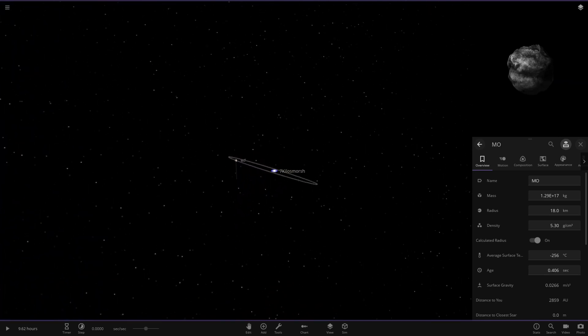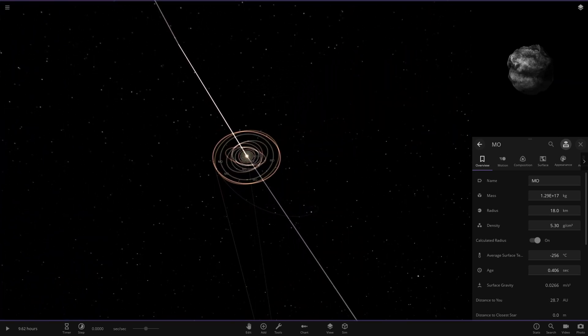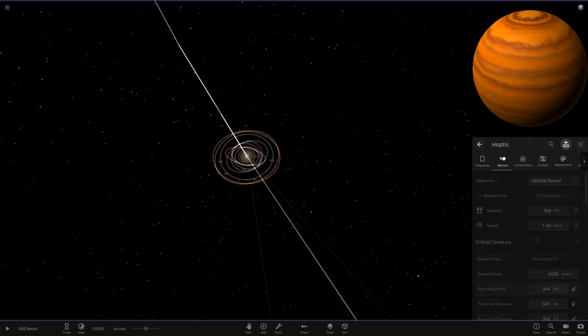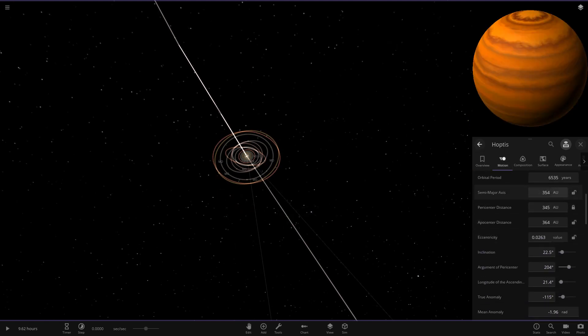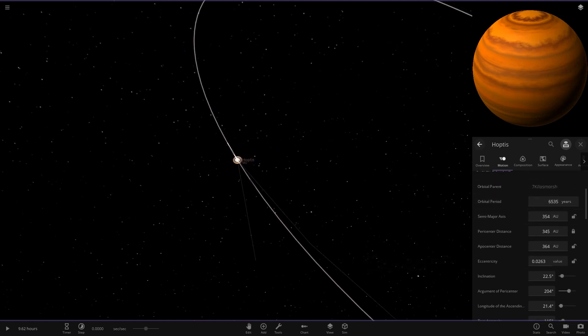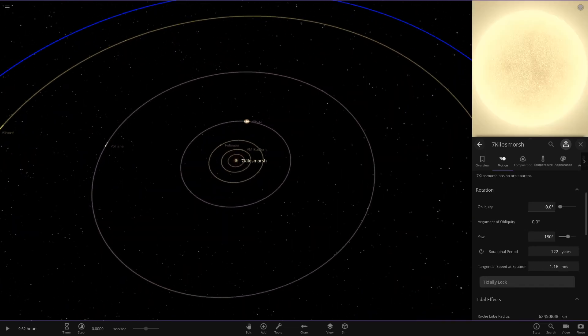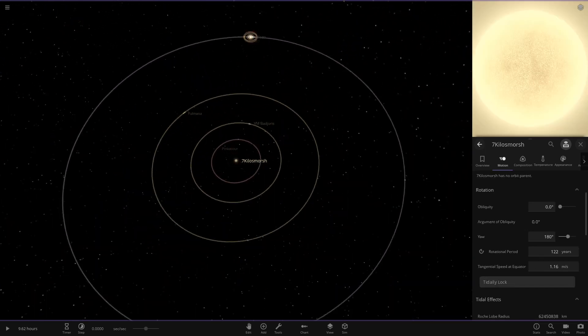That does it for this system. This one is sitting very far away from the star, so let's have a look at the gas giant stats itself. 6,535 years orbital period — wow. 354 AU away, so pretty far distances from the star. But yeah, there is that system — the 7 Kullos Morsh system.